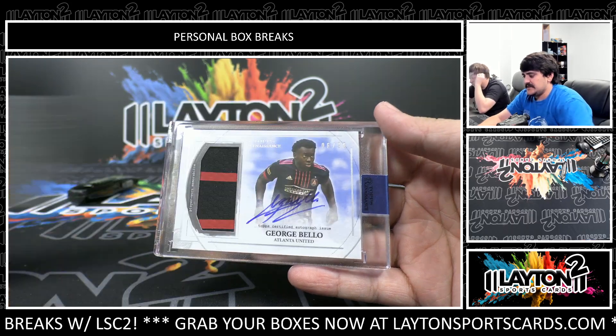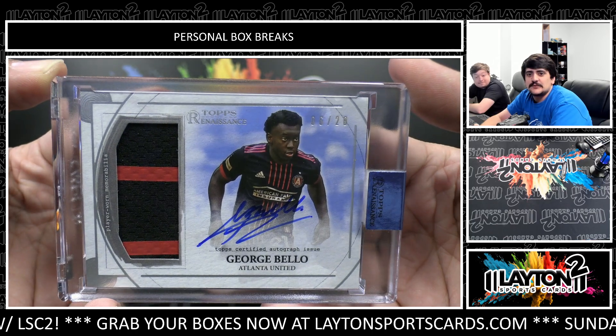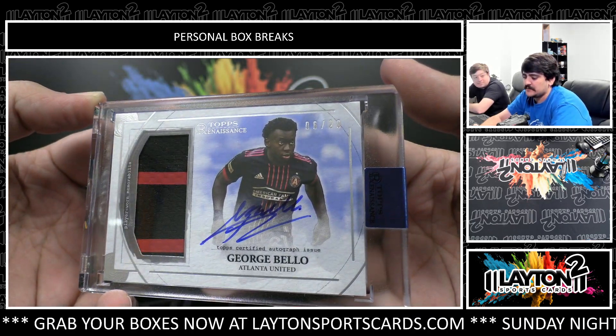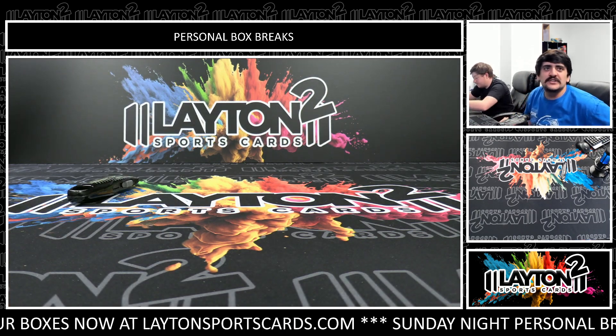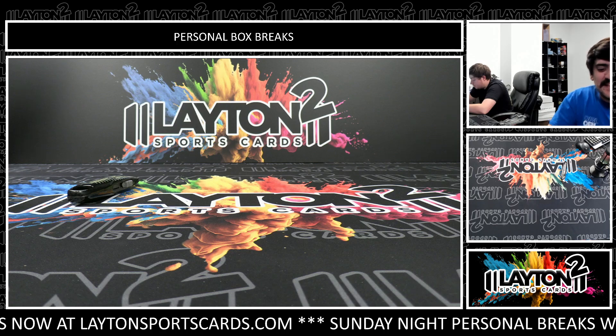This one is numbered to 20 as well, it's going to be George Bello for Atlanta United, six out of 20. Player worn memorabilia on the jersey auto. Nice one there. Alright, that'll do it for you Jens on the two boxes of MLS Renaissance — we'll get those right out to you, thank you.